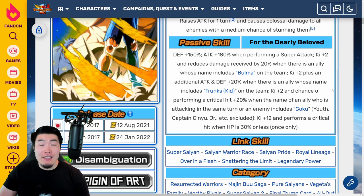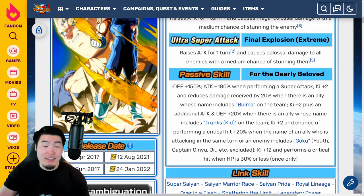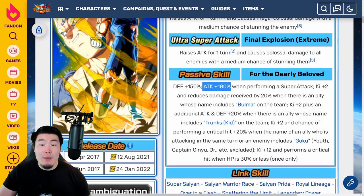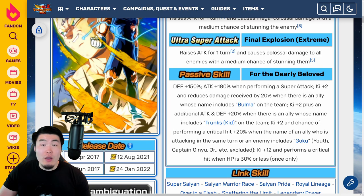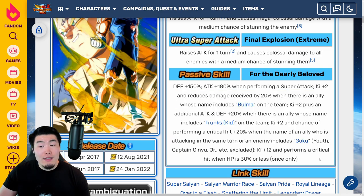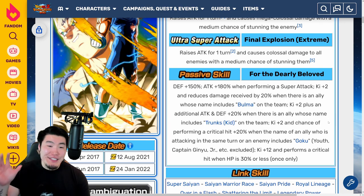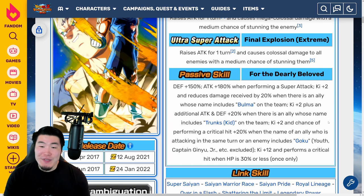I've seen a lot of hate for this EZA — some people say he's just straight up bad. And I don't agree with that. I think just having the additional defense boost and more attack, when he was already a really good damage dealer, is a solid upgrade. You can just see these additional boosts as bonuses. But if they had made these easier to get, then this would have been such a better Extreme Z Awakening.